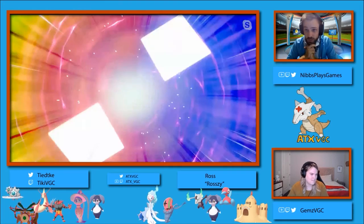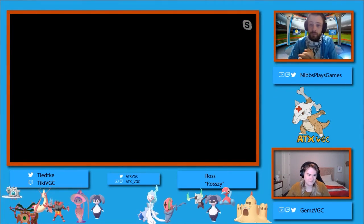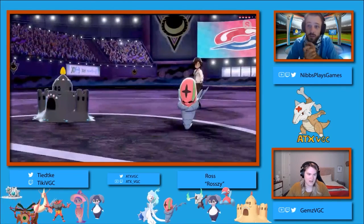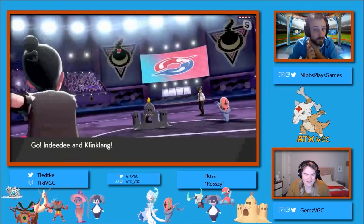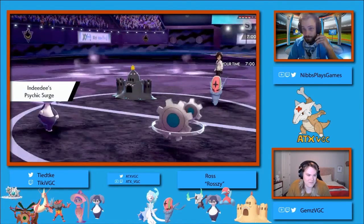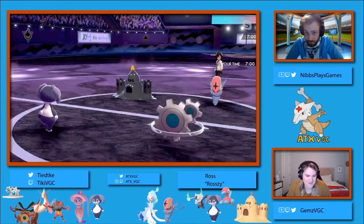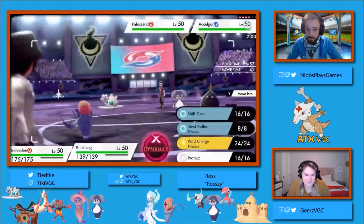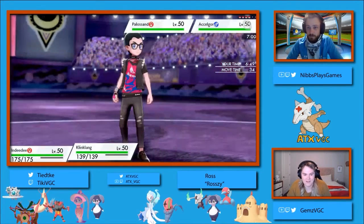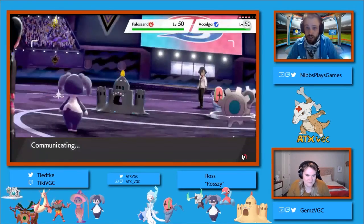So Razi is bringing a really cool, unique team here. It looks very obviously a hard trick room, which is very hard to use when the opponent is using an Imprison trick room team. I don't know that Chase has one, however. I'm interested to see. Oh, and it is a shiny Palissand as well. That's such a good looking black sandcastle. Very cool. So the leads here are Indeedee and Klinklang versus the Accelgor and the sandcastle.